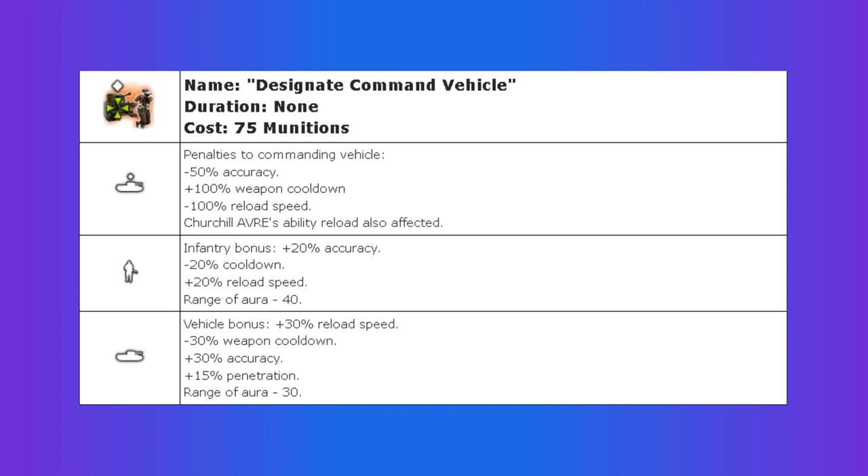First of all, the ability costs 75 munitions and can be used on any British vehicle besides the Universal Carrier. Immediately, it gives the vehicle a massive debuff, including a 50% accuracy penalty, an increased weapon cooldown, and an increased reload speed. In exchange for this massive nerf to the vehicle's combat abilities, it gives the vehicle a command aura that increases the potency of infantry and vehicles around it. Infantry within 40 range receive a 20% accuracy buff, a 20% faster cooldown, and a 20% faster reload speed.